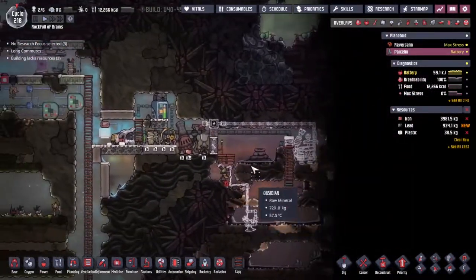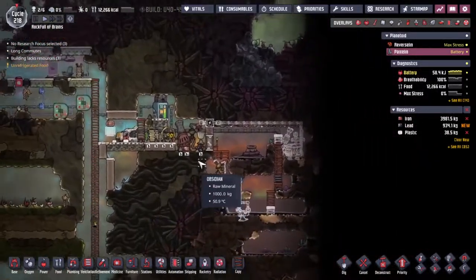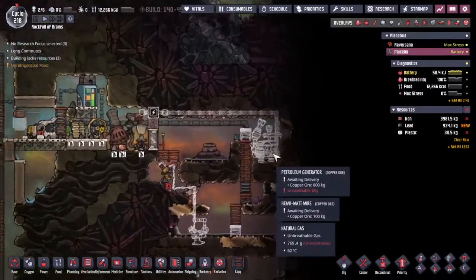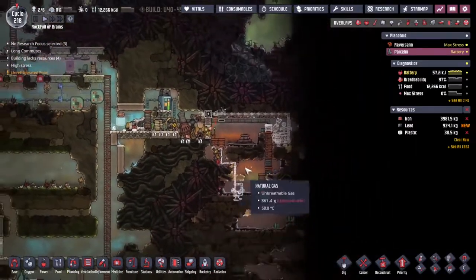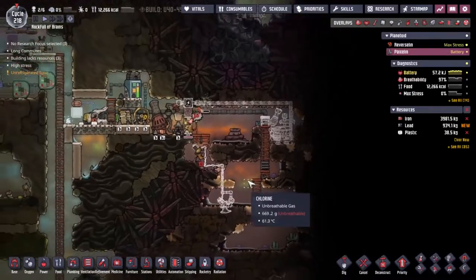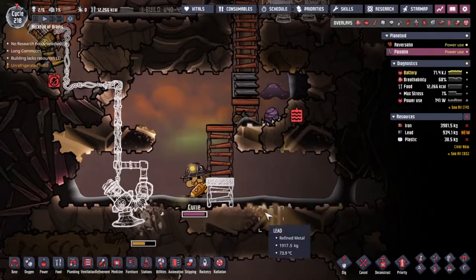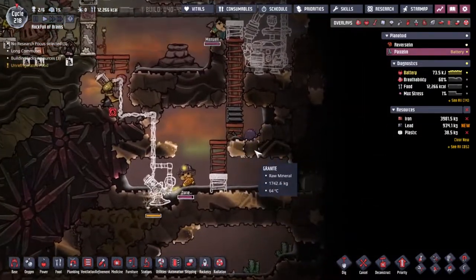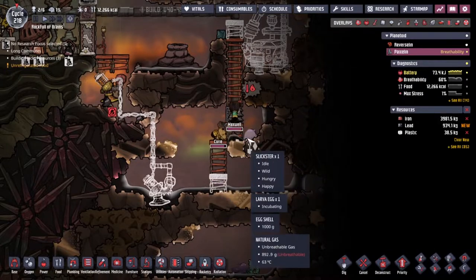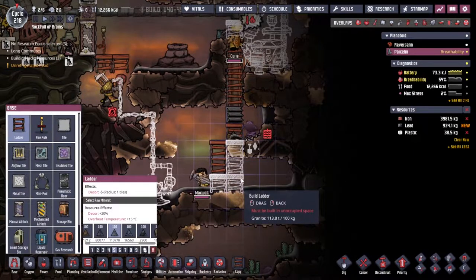The ladders are actually taking away a load of decor, but once we get a fully functioning plastic system we can change these into plastic ladders - if we look, plastic ladders actually add decor, and that would be very nice running right through the middle of my base. We're a little way off that though because the plastic comes from oil, the oil needs power, and the power is currently done by a hamster wheel. That's something we can fix with the petroleum generator, hopefully.